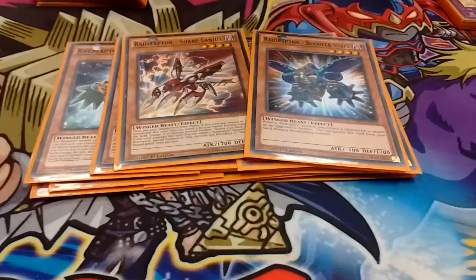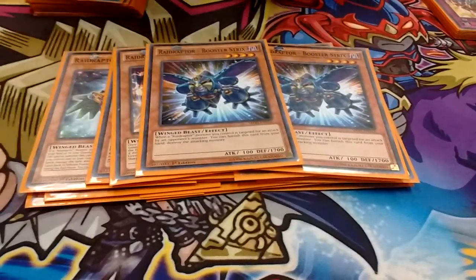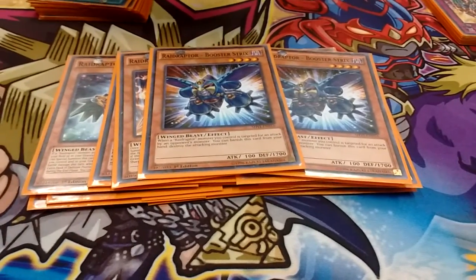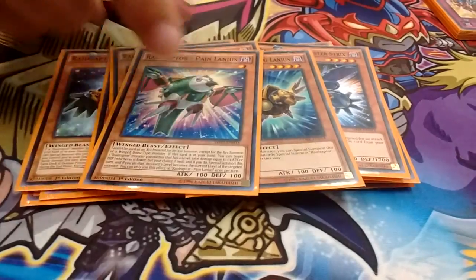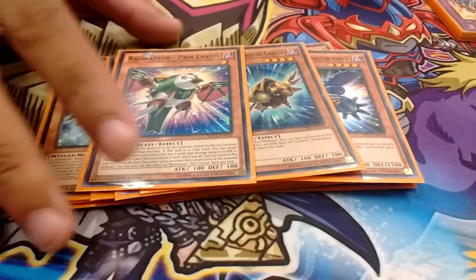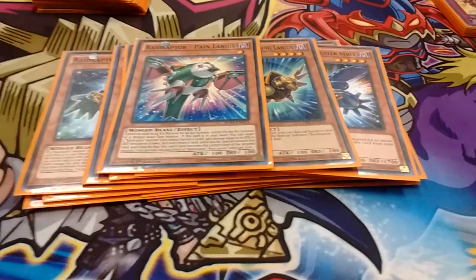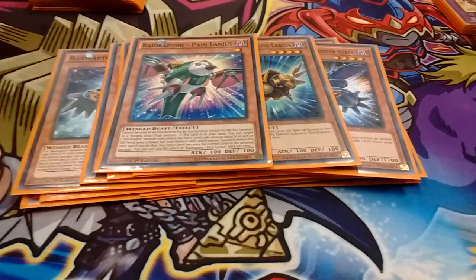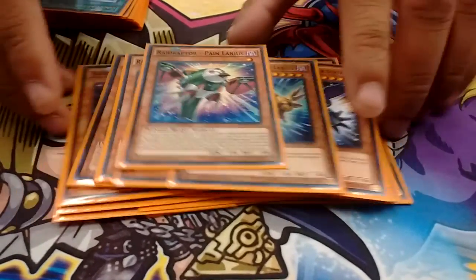Next we play 2 Booster Strips, just because it's a good hand trap. It's Vanishing in non-targeting destruction, so it gets you a lot of good moves going. Then I play 1 Singing Lannius and 1 Pain Lannius. With Pain, you just give up a few life points for a special summon. The only restriction is you can only XYZ summon into Wounded Beast with him, but that's really not that much of a restriction.